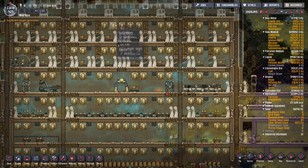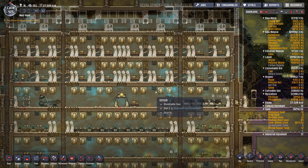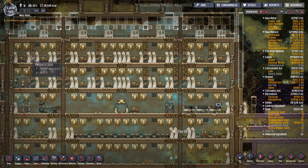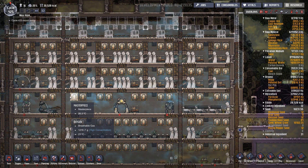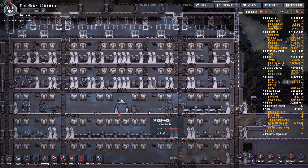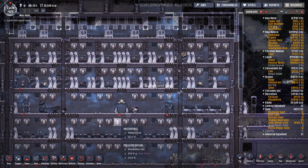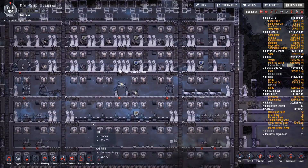We are going to be making a massive change to the base. We need to start getting things set up so that we can, first of all, have enough bedrooms for our dupes, but we need to make sure we've got the capacity for the food. We need to do a lot, basically.